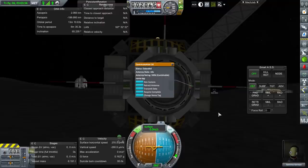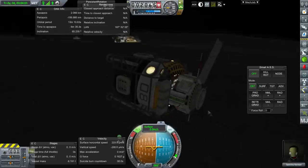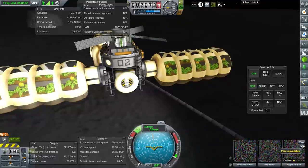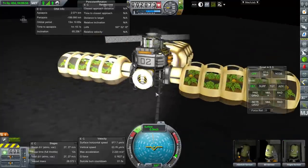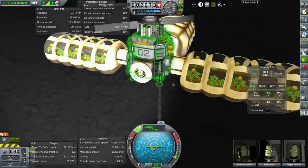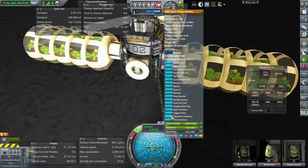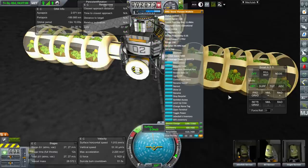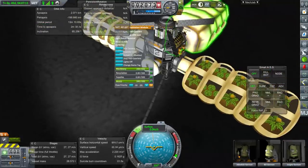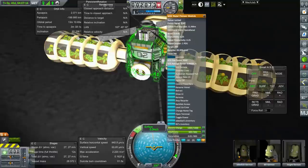We could possibly grab an antenna and slap it onto the base. We'll leave Samrina Kerman here and switch over to the base. Georgie can EVA and grab that antenna to put on here — it's a good idea anyway. But Georgie isn't in the main module. Maybe in the habitation module? Georgie isn't showing up anywhere so I can check his inventory.